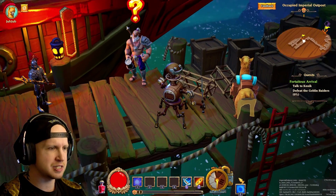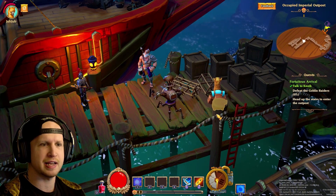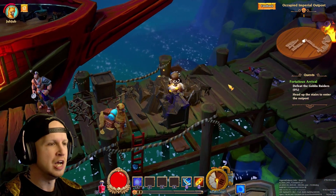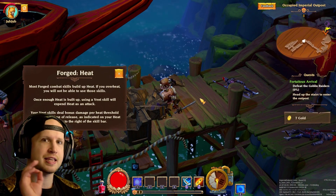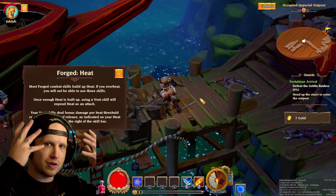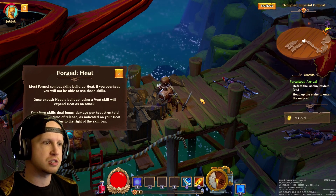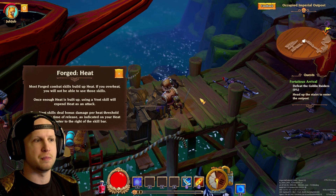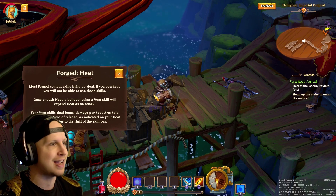Is this guy even talking to me? Something about heading up to this other area — head upstairs to enter the outposts. Alright, I can break boxes and stuff. The cool thing about this character is any gear that you end up getting will actually transform the way that your robot looks, so you can end up getting boots that will make you move faster but they might actually look like tank tracks on this guy.